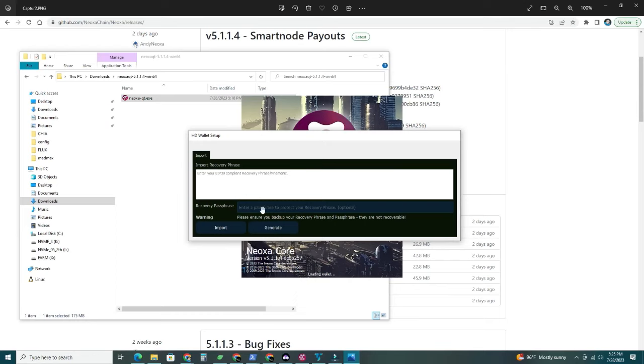Enter the recovery passphrase here as well. If you have one, you need both fields — the 12 words and the passphrase — then hit Import. If you don't have a previous wallet, just click Generate to create a new one. Unfortunately, you'll have to wait until the full blockchain is synced to 100%. It took me a few hours — it depends on your connection speed and other factors.